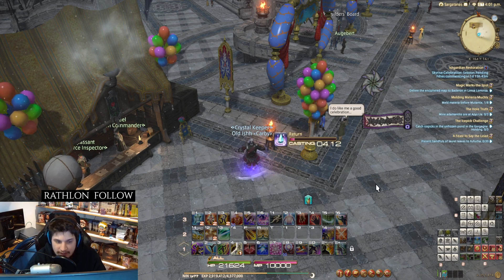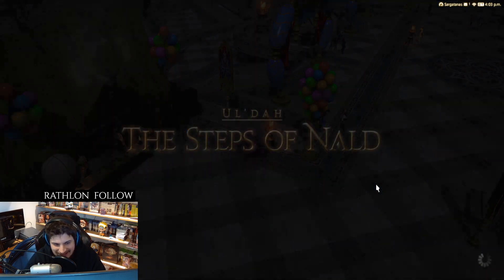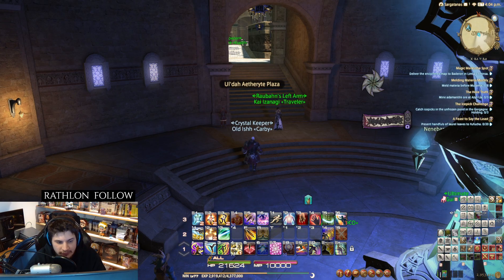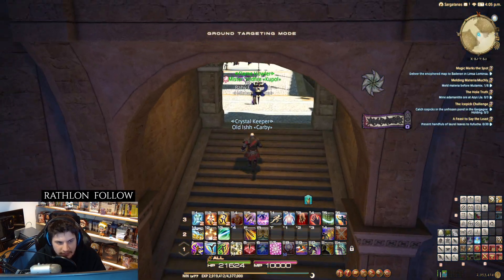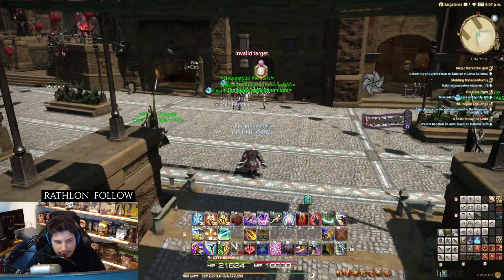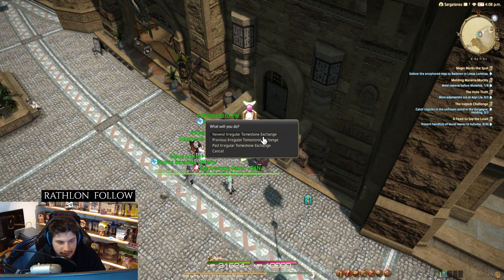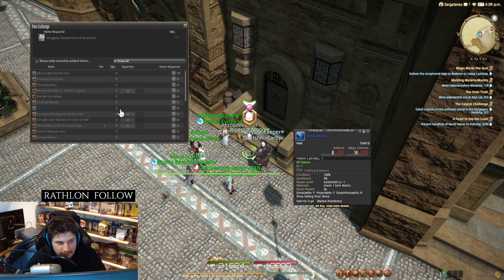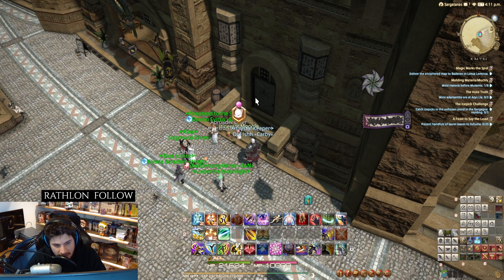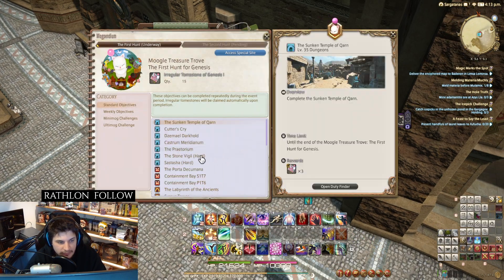The other way is through the Moogle event going on right now. You do certain activities in the game to get Moogle tombstones. This is only available until around March 21st — somewhere in the middle to end of March. You can get the mount for 50 tombstones. The Moogle NPCs are at the starting areas — I'm in Ul'dah right now.